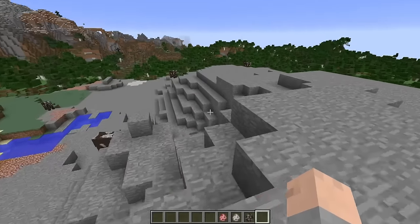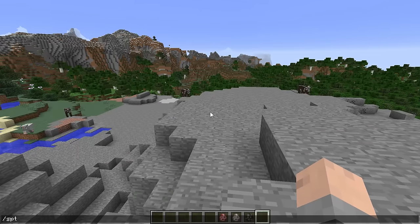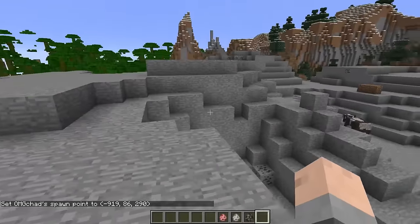Now the kill command is super duper useful. It could kill entities, it could kill players — mobs are included in that. So let's jump right in. Here we are in a world, and first let me set my spawn point, just in case I screw up and we need to be put back right there.